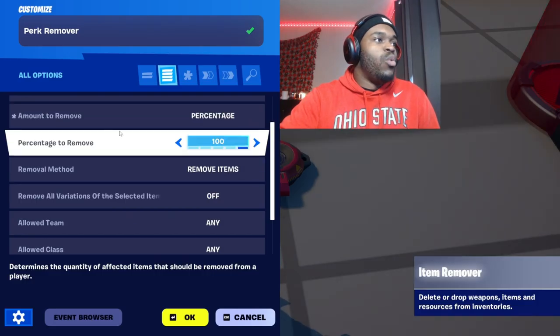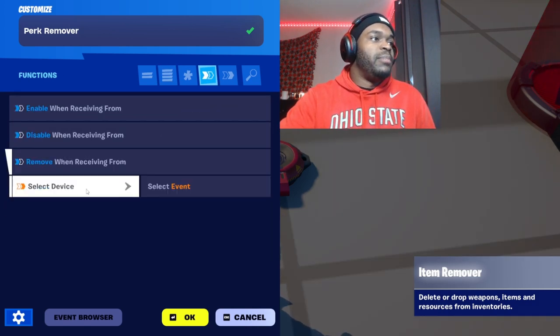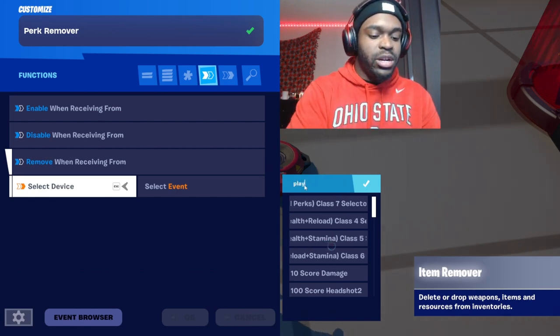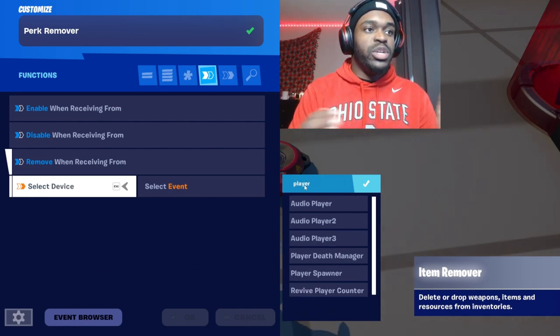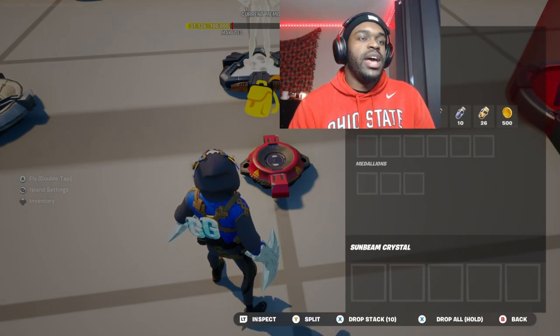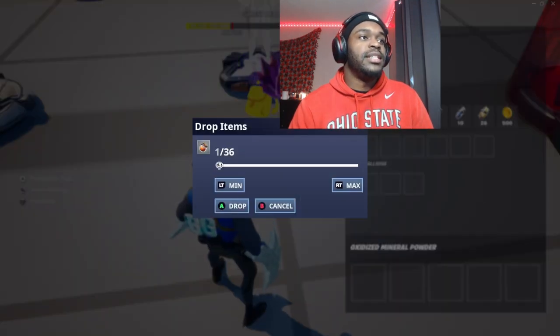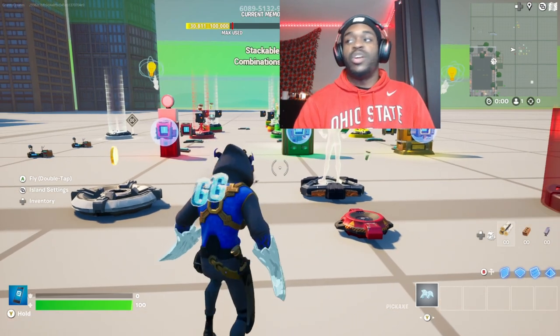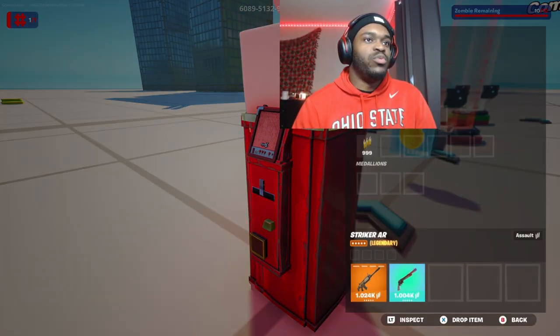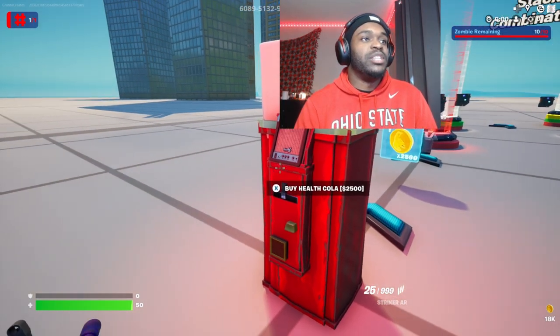In your content drawer, grab an Item Remover and place it down. Name this 'Perk Remover'. Amount: percentage 100%. Applied to player. Play audio: off. Remove on receiving: add this to all of the respawn pads. In your inventory you should have all of the perks — every single perk you have in your game, make sure you drop one of these.